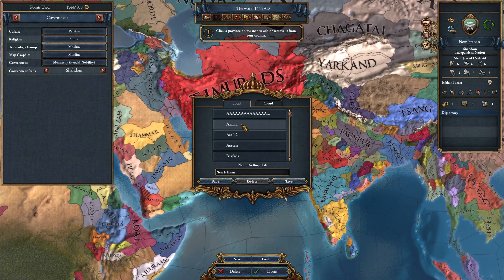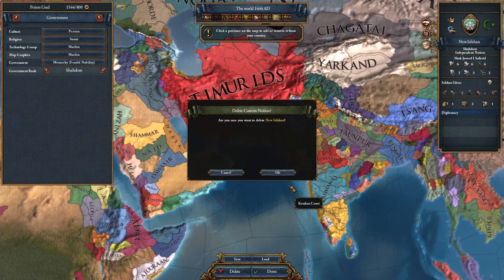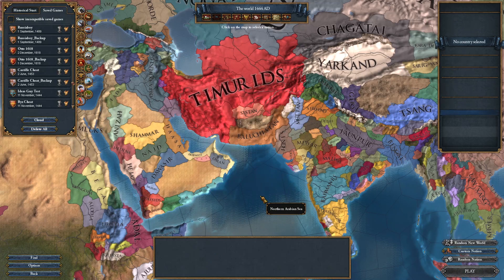Go ahead and save that customization file you've created, and after you've done that, just delete it. Then completely restart the game — don't hit back, don't go back to the menu, restart the game entirely. This will circumvent some of the crashing issues you're going to experience.